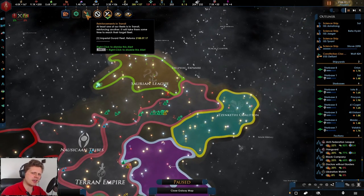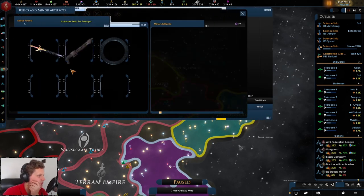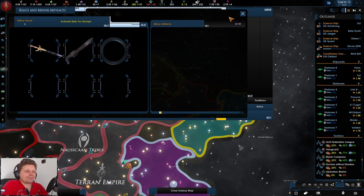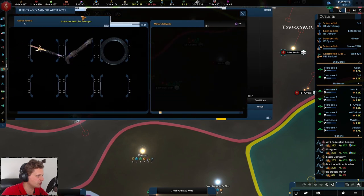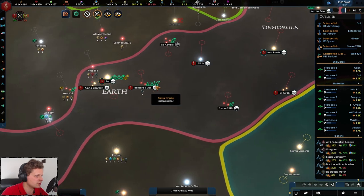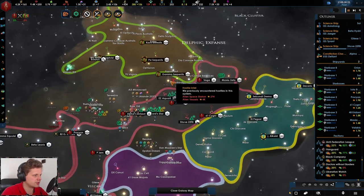Oh no — please don't let this be the one. Reinforcing in transit — that's good. Relic activation is available — oh that is so sad. Oh well, it is what it is. We got some really cool passive abilities from this though: plus one, plus one, and ten research — actually physics and engineering research. Wow, okay, physics research!